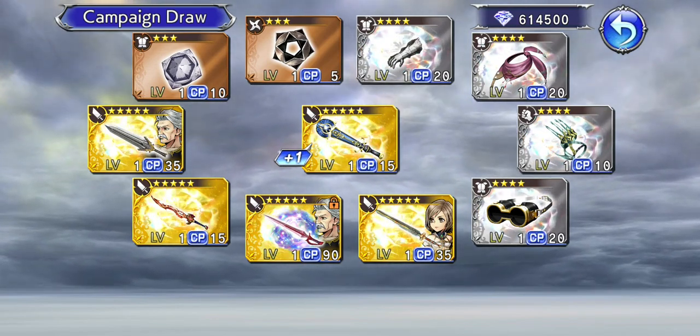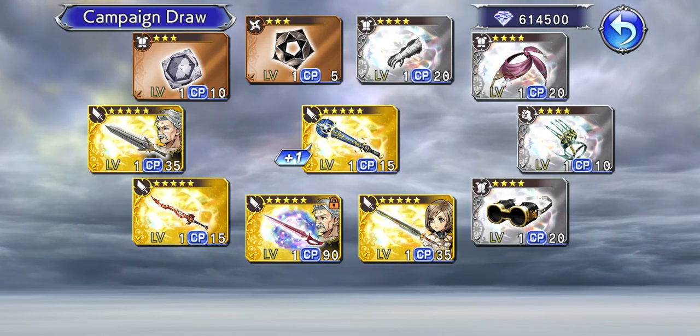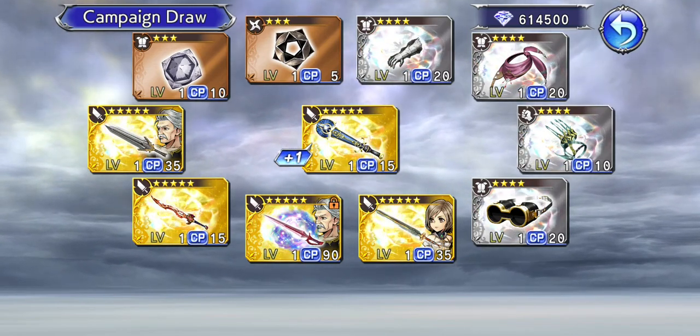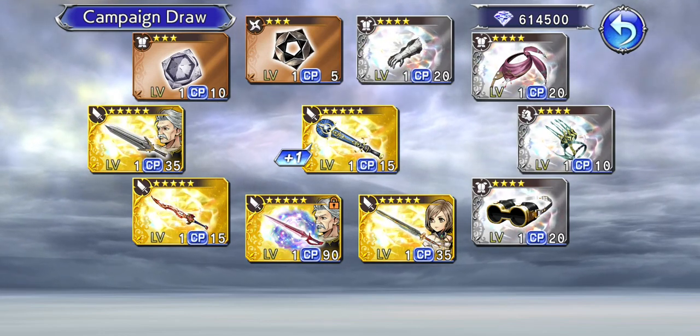Definitely going to be gemming — looking at gemming T for LD. That gem count is going to go down again when T for comes out.